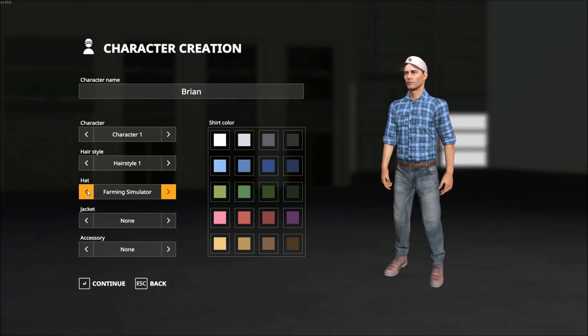Then we have our shirt color. Unfortunately, at least for now, we don't have the option to change anything about our jeans or boots, which is a bit odd. We're going to leave this on blue, but there are many other color options available. We also have the option for a vest and accessories, which right now is simply sunglasses. Those are the options available within character creation.